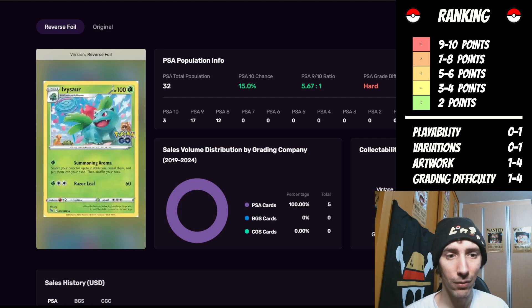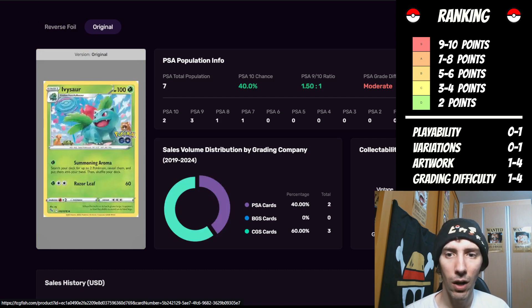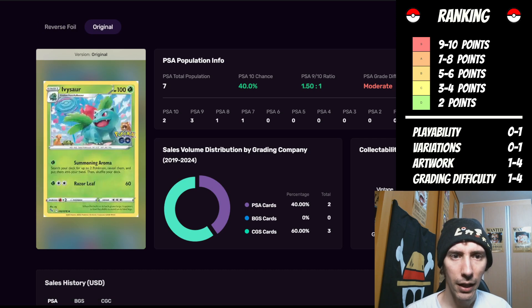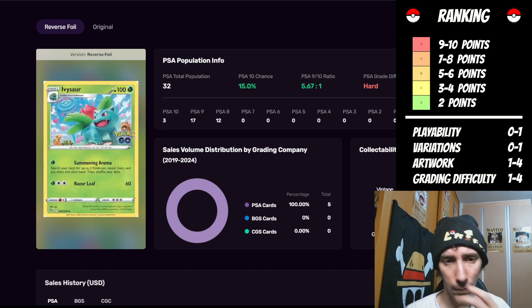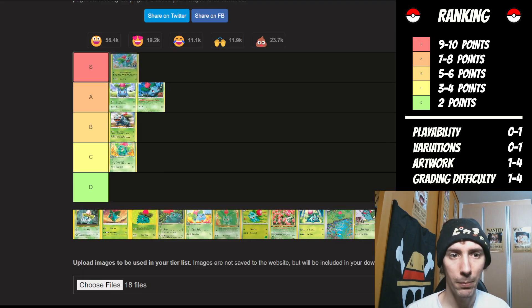The grading difficulty — the reverse foil is hard and the original is moderate. The hard difficulty has a total of 32 submissions, and the normal one only has seven. So we're going to go with the reverse foil since it has more cards being ranked. With it being ranked as hard, we're going to give it three points. Off of six, that puts it up to nine. So this is the first Pokemon that I'm going to move up to an S rank.